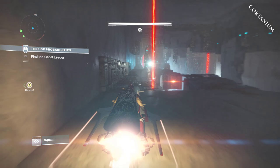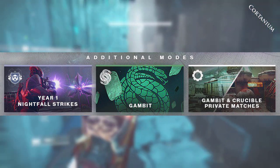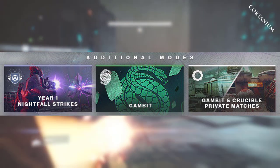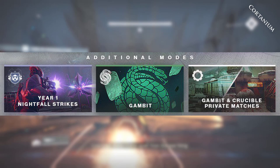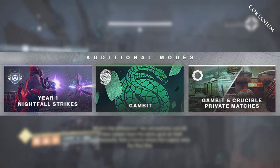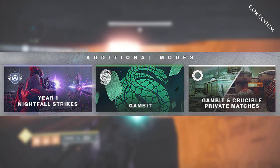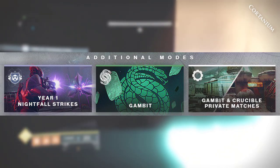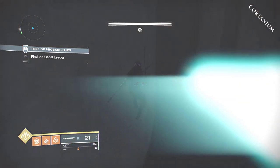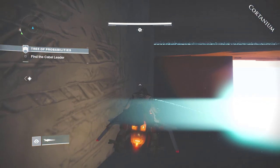Additional modes also present in Destiny 2 New Light include year one nightfall strikes — all the nightfall strikes from Destiny 2 year one — as well as year two and year three nightfall strikes. Those were previously locked behind pay gates, but now they're all free. You will also receive access to any Gambit matches, which were previously locked behind Forsaken, and private matches for Gambit and Crucible are available too. Basically, hundreds of dollars of DLC content is now free.